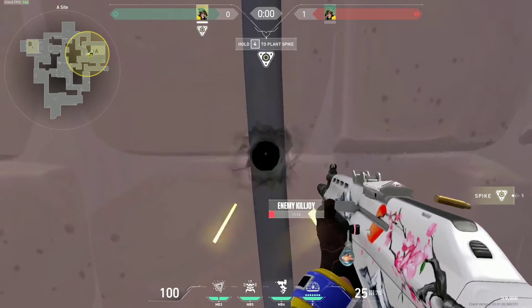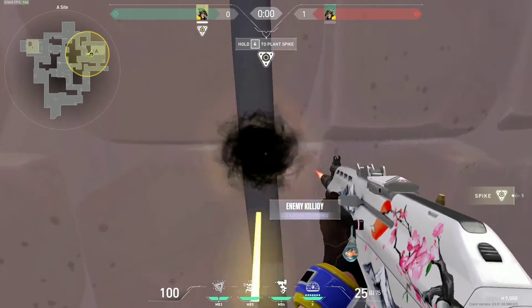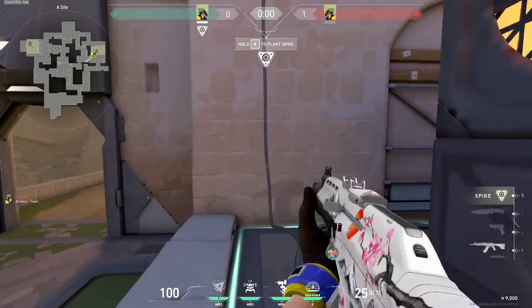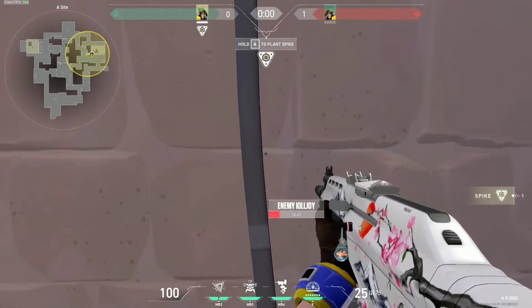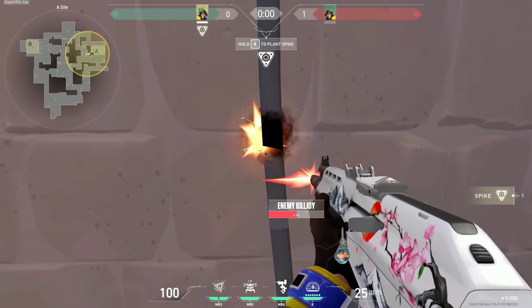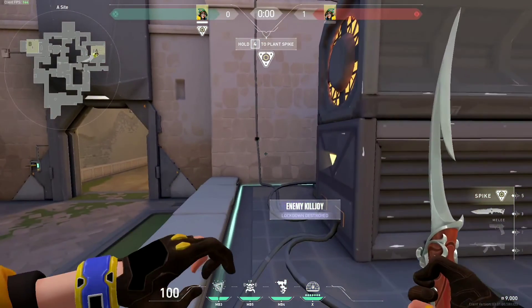You just have to align yourself through this pipe and shoot between the right door, and there you have it — KJ's ult destroyed.